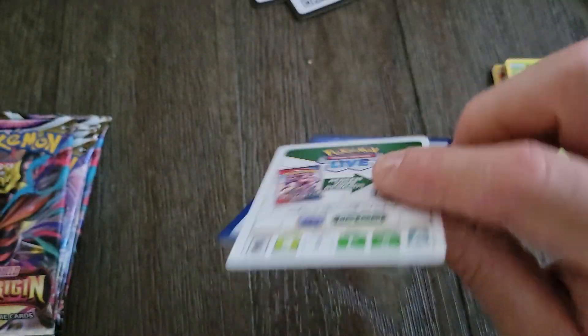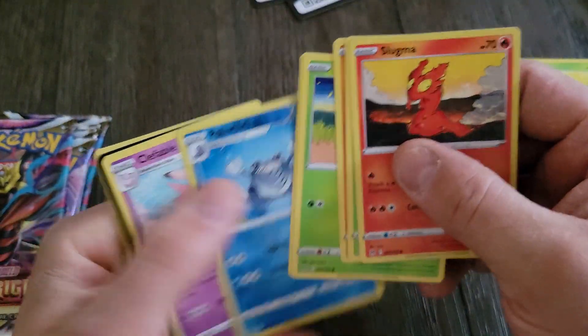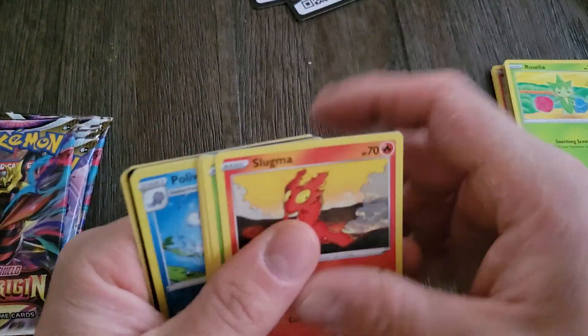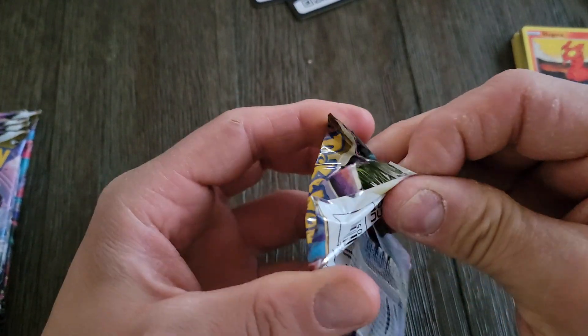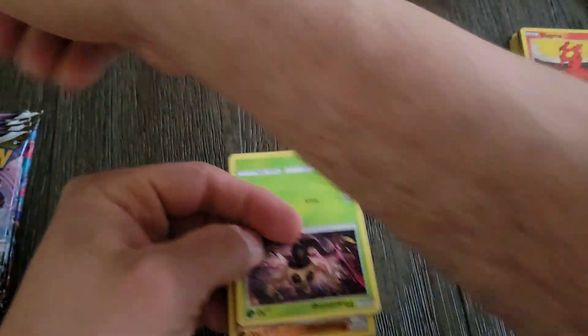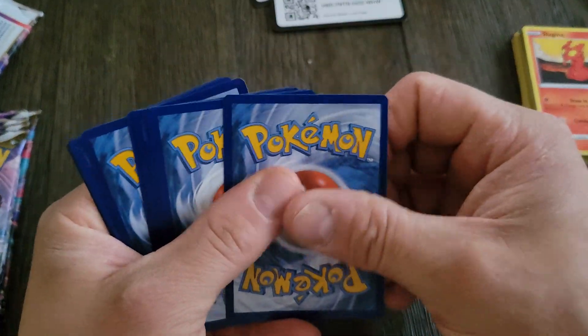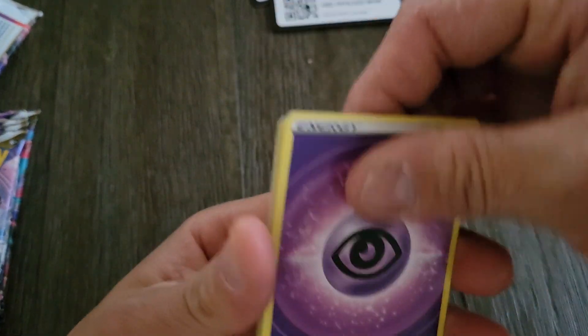I'm still awaiting my submission from Beckett that I submitted last month — maybe a little over a month now. It said it takes about 20 to 40 business days to get a return, so right now I'm between the 20 and 30 business day mark. It's all about the waiting game. And that card right there — that's a hit card. It's a nice code card, so it means it's a hit. But hit can also mean you're not just a regular holo.